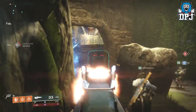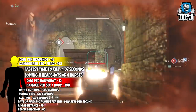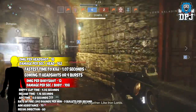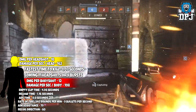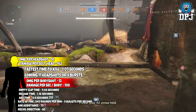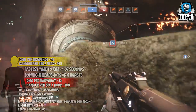On screen now we'll take a look at its in-depth stats while you see me playing with this in PvP. This will do 18 damage to the head and 12 damage to the body. Damage per second to the head is 162 and to the body is 108. The fastest possible time to kill with this weapon is 1.07 seconds, coming from 11 headshots or four bursts. It will empty its entire clip in 4.06 seconds, its reload time is 1.16 seconds, its ADS time is 0.8 seconds, and its rate of fire is 540 rounds per minute — basically nine bullets per second. Its aim assistance is 79 and recoil direction is 60.